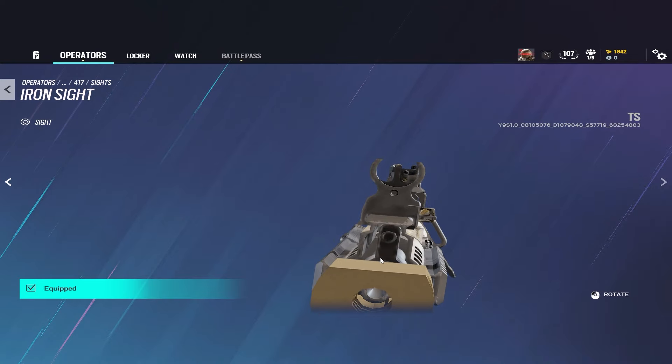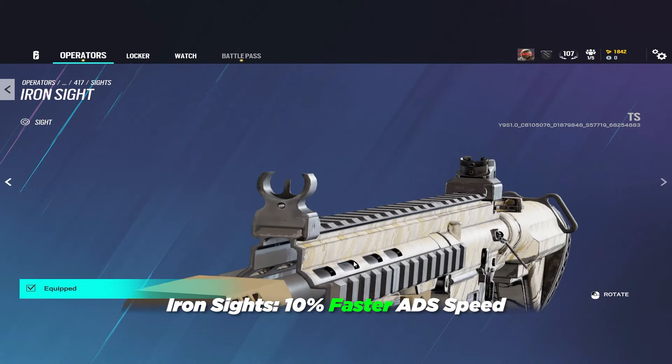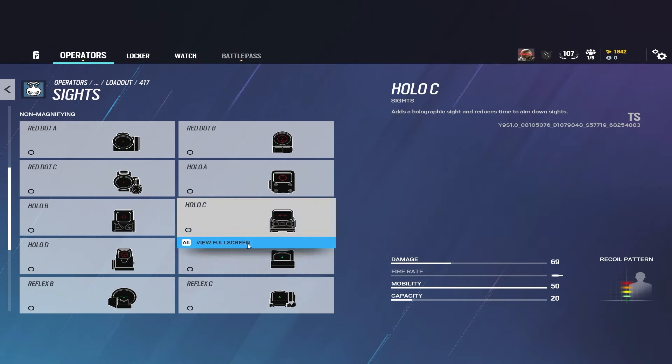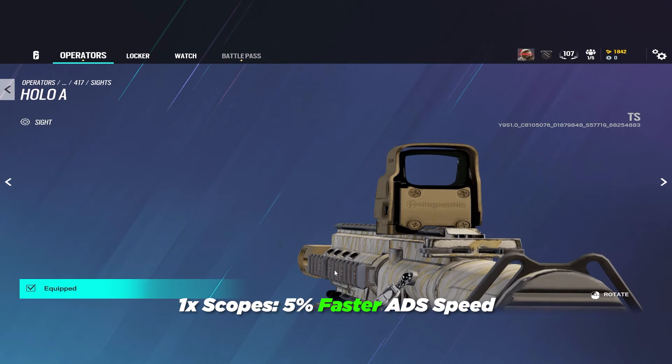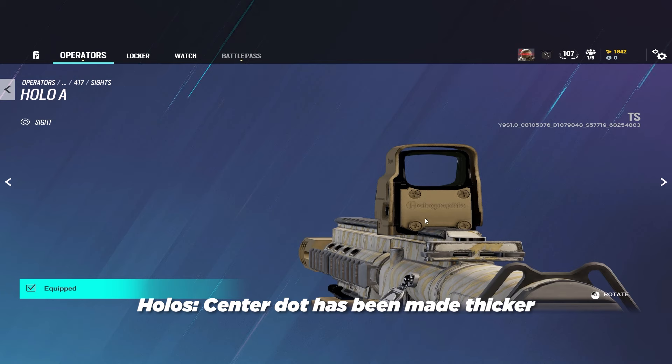The iron sight, or having no sight, makes you ADS 10% faster on all weapons you have it equipped, although on some guns it's way harder to see people and not worth running. The 1x scopes make you ADS 5% faster, and most if not all of the scopes with center dots got thicker center dots, so it's a little bit harder to see people, which makes it easier to run different scopes instead of just having a hollow-A meta.